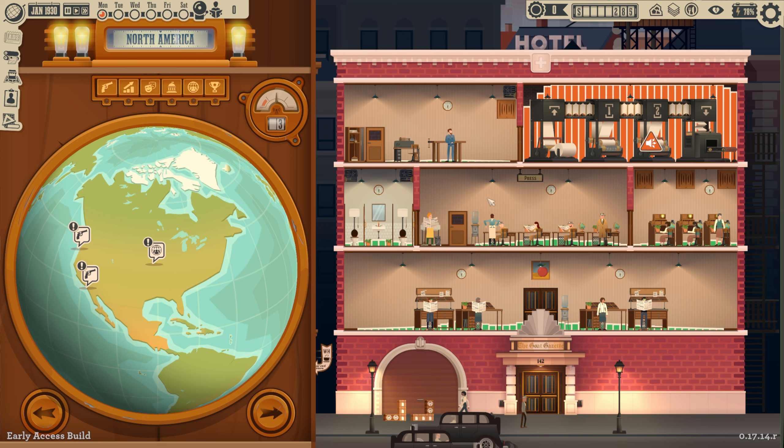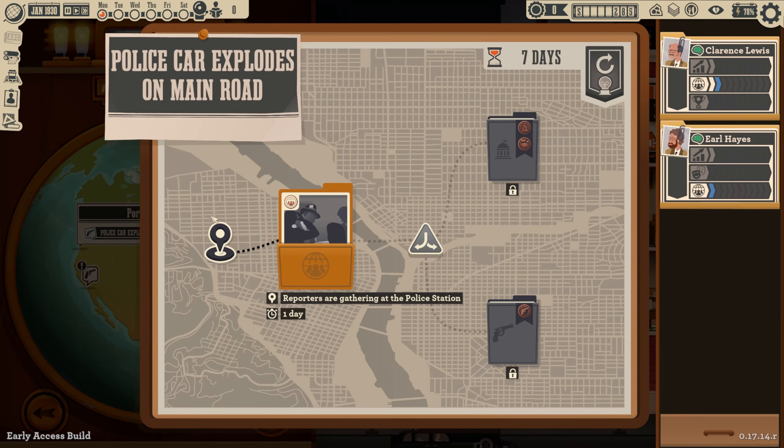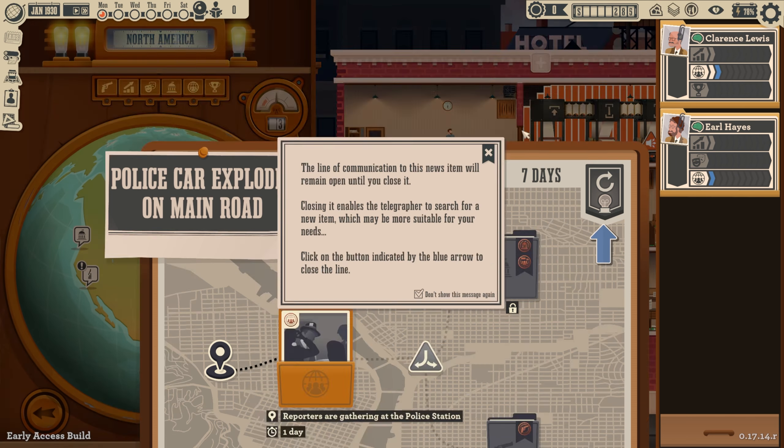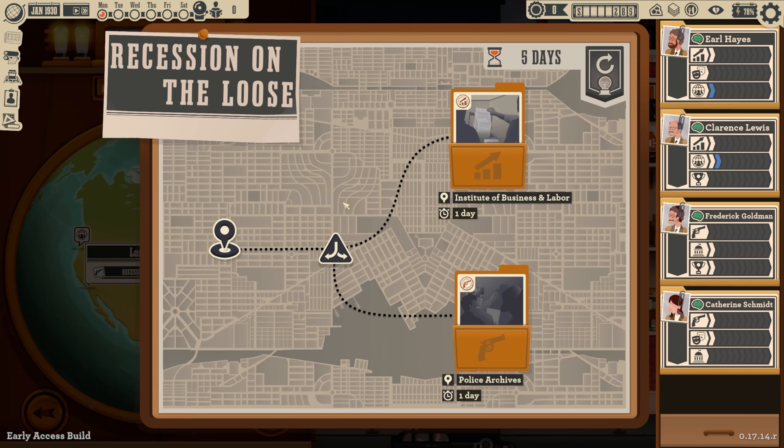We fast-forward and get three news stories coming in. 'Police car explodes on main road' — this can be society and politics or crime. The symbol means we can choose between the two. We'd probably want to go for the politics story because it has two tags — the more tags you collect in your stories the more people will want to read. But we can also get buffs from having multiple crime stories on a page, so there's a trade-off.